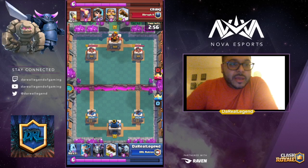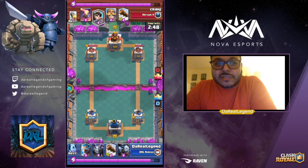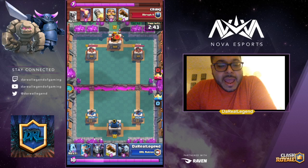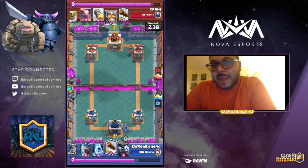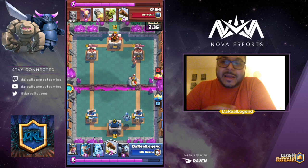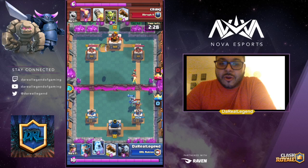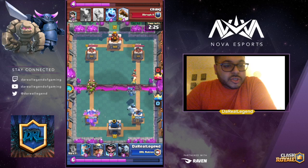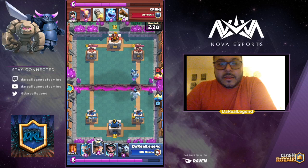Here goes our first replay — we are going up against a Zap Bait deck, the one featuring the Inferno Tower and the Rocket, one of the most powerful versions of the Zap Bait deck. I selected this replay because we're seeing Zap Bait making a return after all the nerfs to the Mega Knight Bait deck. It's a popular deck that never really left, and you're just noticing now that it was still there the entire time.